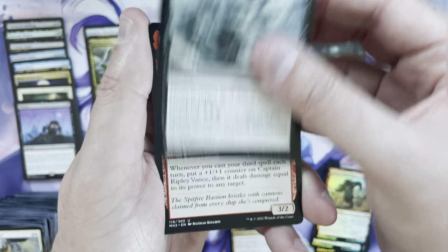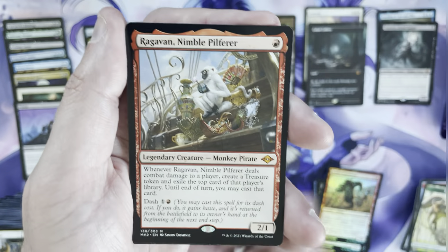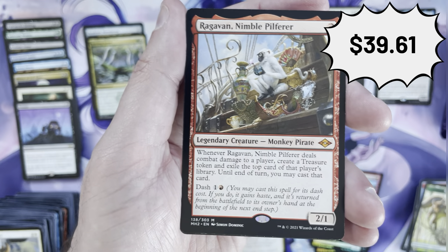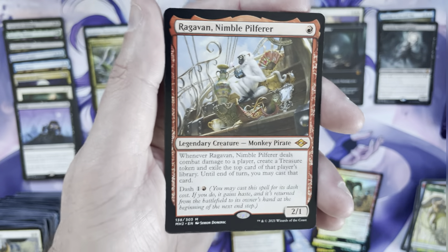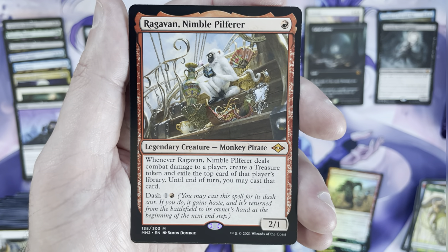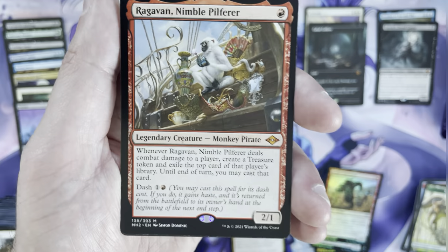Break the Ice, Captain Ripley Vance, Vectus, Gloves, Gorilla Shaman — Ragavan! Ragavan is still $40 and is still really good. So for those scoring at home: the most valuable cards in this set — Ragavan pushing $40, Urza's Saga around $34–$35, Esper Sentinel around $32, Solitude at $30 — and we have all of them.